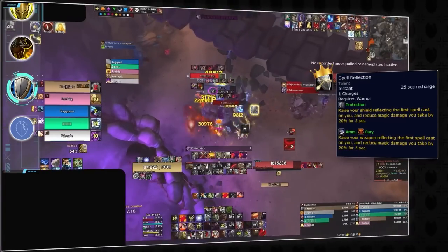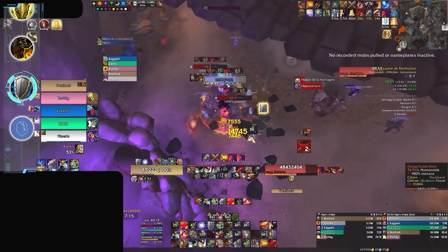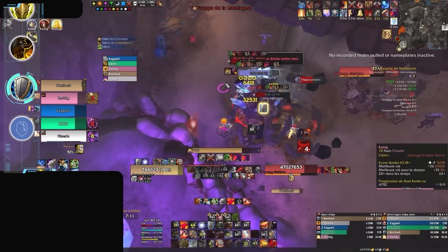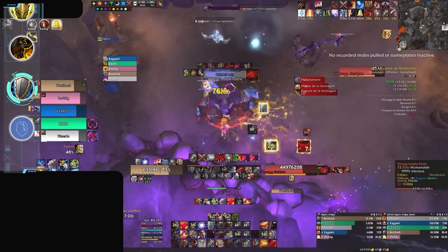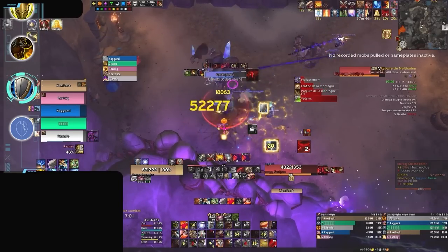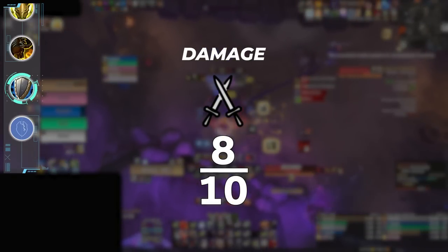We can't mention damage without covering a warrior's unique niche — the impact of Spell Reflect in certain dungeons and against specific bosses. For example, in Neltharion's Lair, Protection Warriors can look to reflect abilities such as Sunder from Ulurog Cragshaper and even Molten Crash from the final boss, Dargrul. Overall, the damage output of Warriors, while naturally very high, can heavily vary depending on the dungeon and encounter, unlike Vengeance Demon Hunters. So because of this, we will assign them a score of 8 out of 10 for damage.